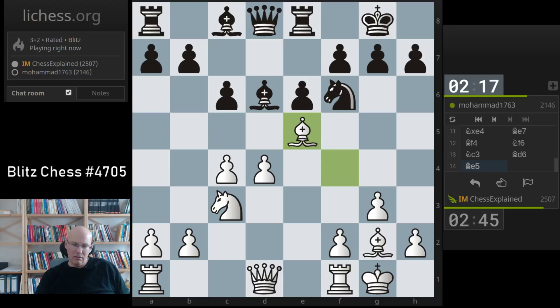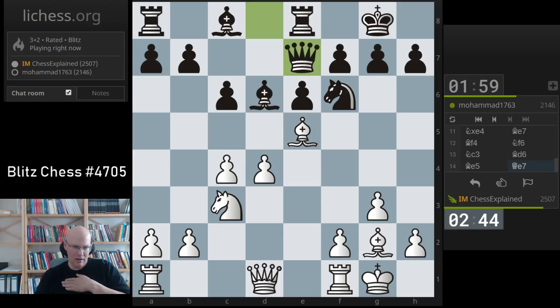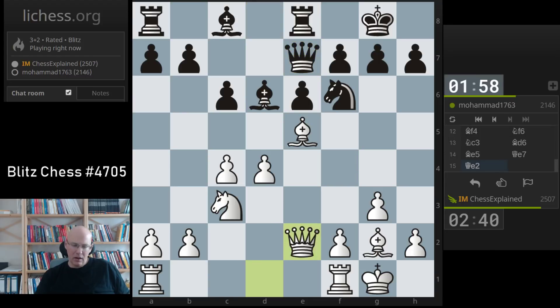If he takes, that pawn on e5 will be very uncomfortable to play against. My next move is most likely queen e2 if he keeps the tension — and he does. So queen e2. I wonder if c5 is his idea maybe.